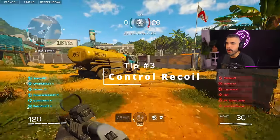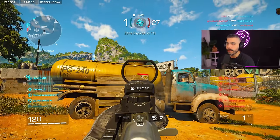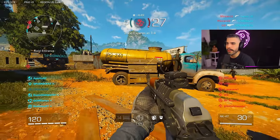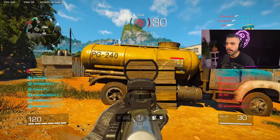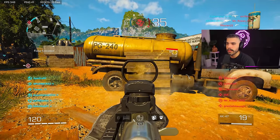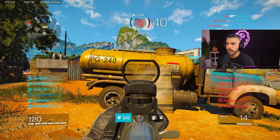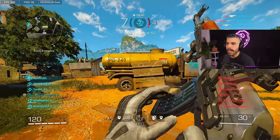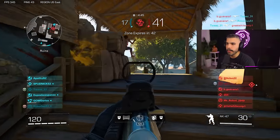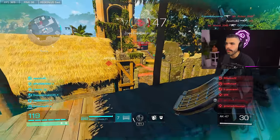Every single gun has a different recoil pattern, but understanding and controlling them is key. I'm gonna shoot at this target right now — you can see this gun goes up and to the right; it's a pretty easy recoil pattern to describe. When I'm shooting, I want to counter that, so I'm going to shoot and hold down to the left. This is obviously me controlling it versus just letting it go — you can see it's a lot more precise.